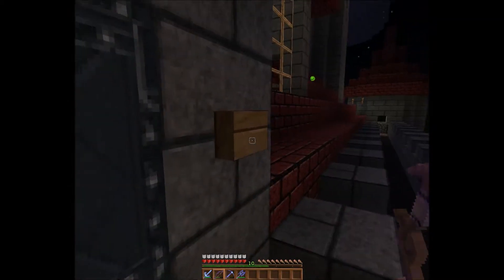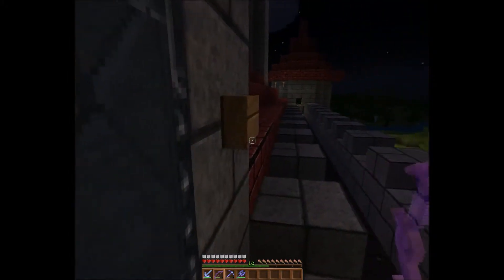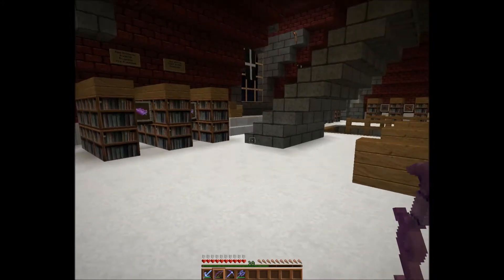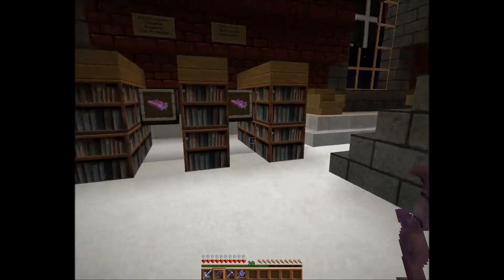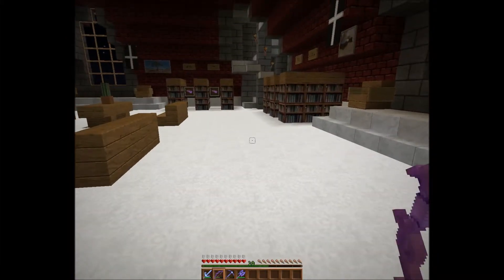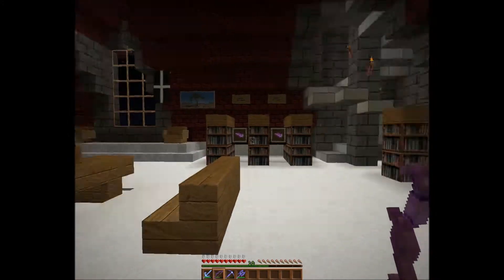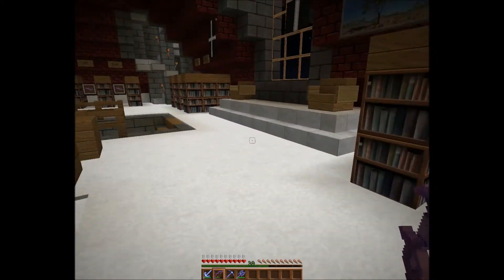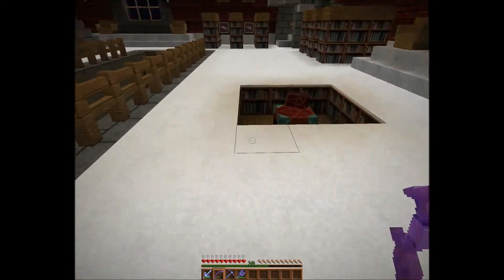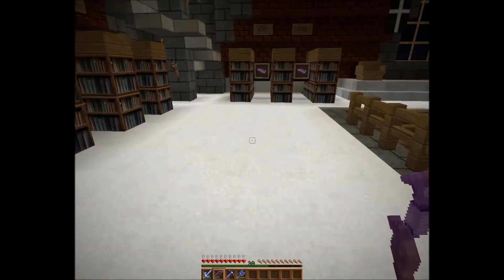I'll show you what else I've been working on — I haven't just been building the elevator. This was a big white empty room and I've turned it into my library and enchanting room, with some benches to sit down and read and a bit of decoration. The reason I've moved my enchanting room up here is because since I finished my gold farm and XP farm, levels are no problem.